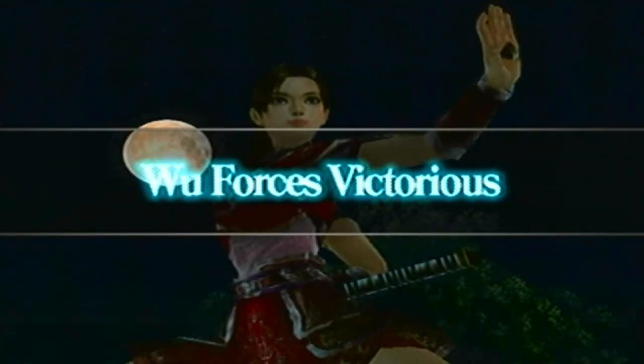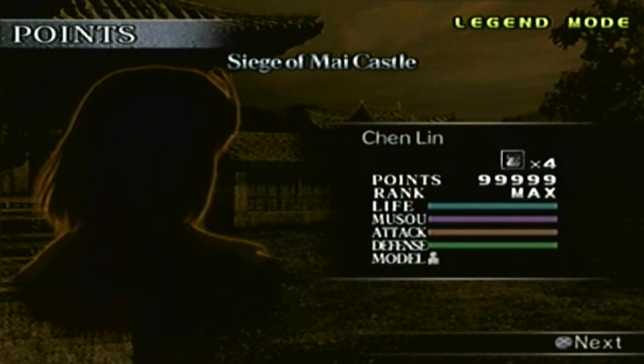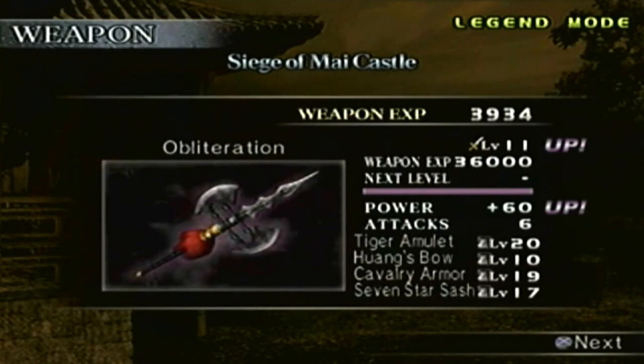And that's a win. Our KO count is 68, we defeated everybody on the stage, and the clear time is 5 minutes and 37 seconds. The point total is 6,433 points - at max. And here is the level 11 weapon, the Obliteration.